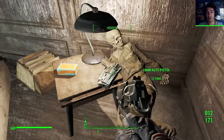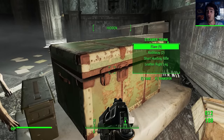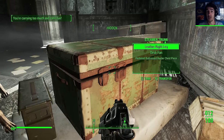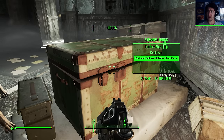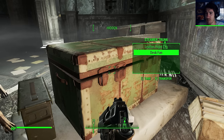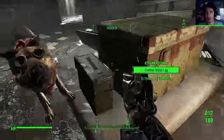Fusion cells. 10mm auto pistol. Oh - short hunting rifle, short hunting rifle. Pocketed buttrest - it says buttrest. Raider chest piece. Desk fan. I am over-encumbered now. It just means I must give some to dog.